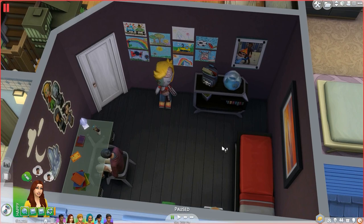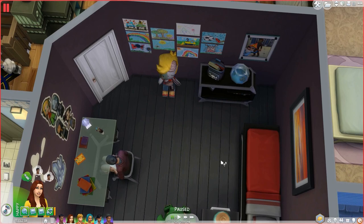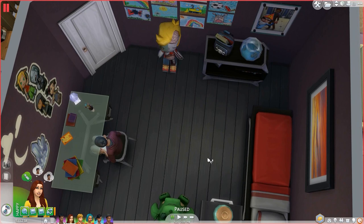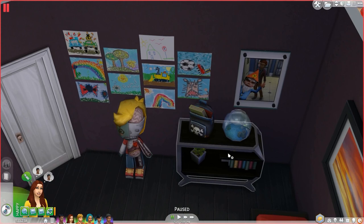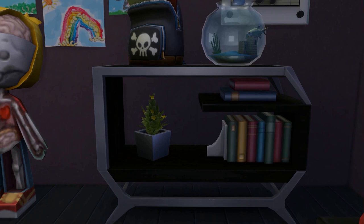I kept the darker colors with his outfit and stuff. I got rid of the activity table and the chemistry table because unfortunately he can't use them anymore — I didn't really get rid of them, they're in the family inventory because we might have a new addition or two added to the family soon. I'll talk more about that later. For now I'll show you his room — he has a new bookshelf and I didn't even need to use a cheat to place this plant in it, it just sat there which is cool.